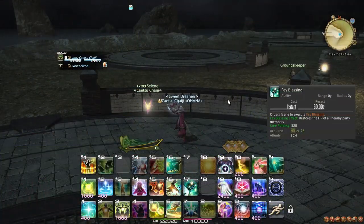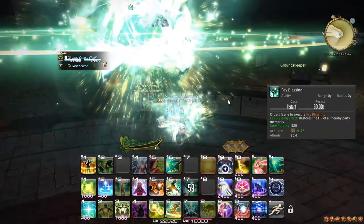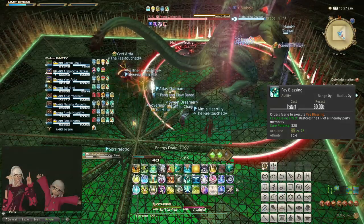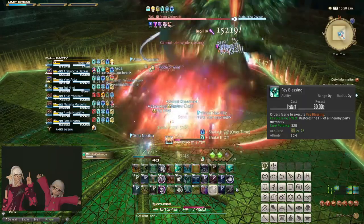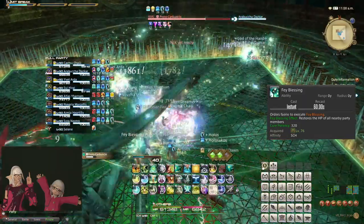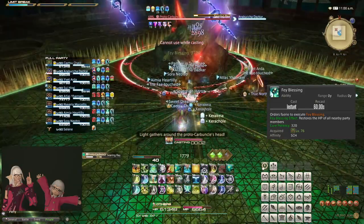At level 76, you learn the ability Fae Blessing, which causes instant AoE healing around your pet. I recommend using this, just like Whispering Dawn, before resorting to your Aetherflow actions. The healing is also potent enough that if the tank needs healing on a large pull, it is still worth using considering the short cooldown.